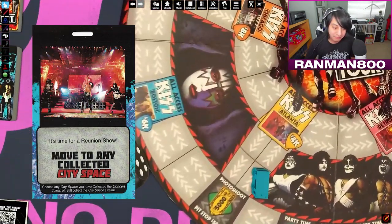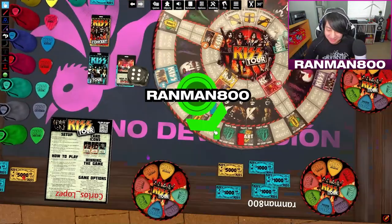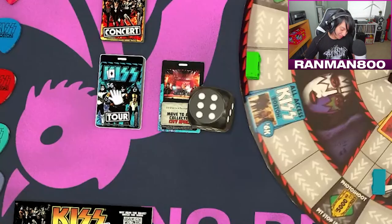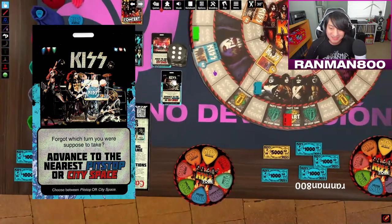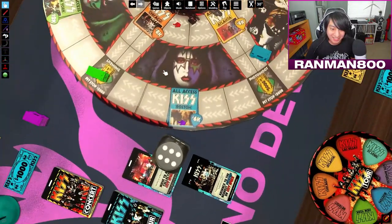No one's collected a city space yet. Drawing a tour card: advance to the nearest pit stop or city space. I get 5K.